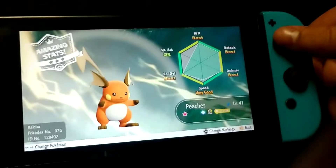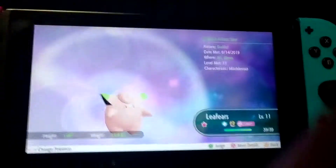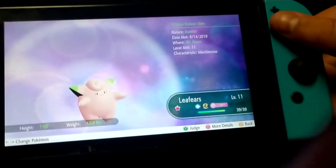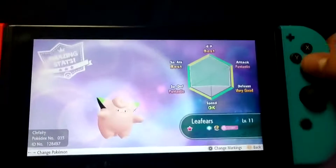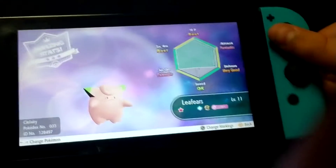Let's check the stats on this one actually — pretty good. Next up is this little boy, Clefairy. I named it Leafairs, I just caught it today. It's got really good stats and it was not even a 31 chain — it was an 18 combo where I caught this at.